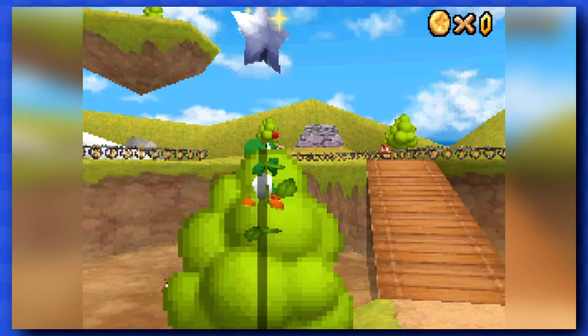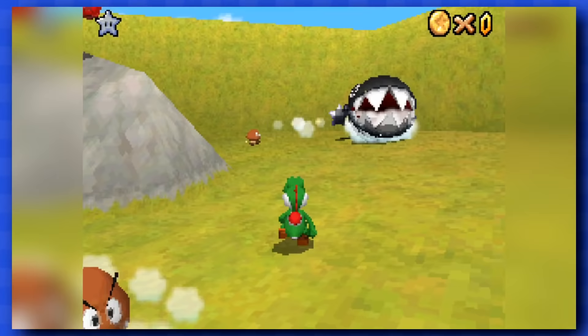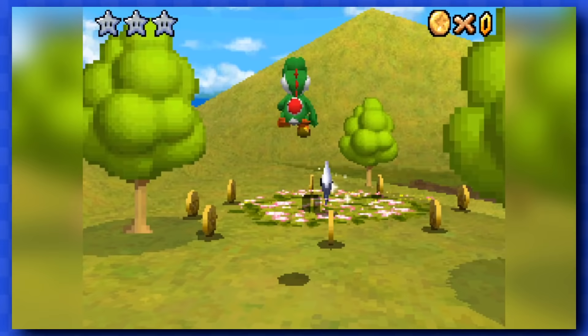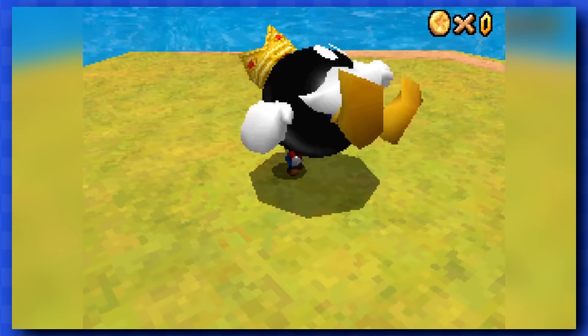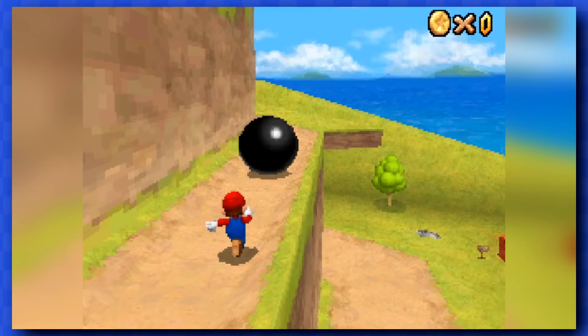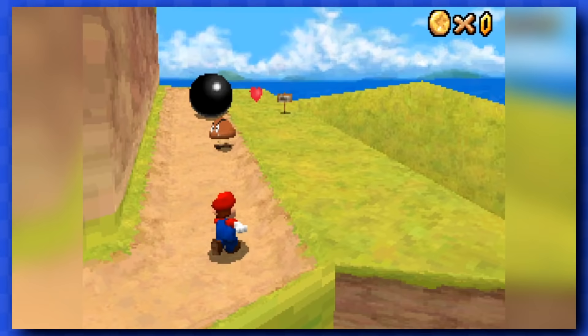The third one wants you to grab a bunch of silver stars scattered all over the place, and they're mostly in safe spots — maybe besides that one over there that's actually surrounded by evil coins. This one you need to be wary of, but every other silver star is fine. For the fourth star, you'll be fighting King Bob-omb yet another time, meaning you'll have to climb up the mountain again. As we already know, this is pretty easy.